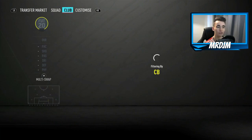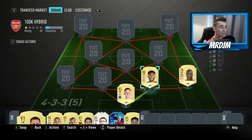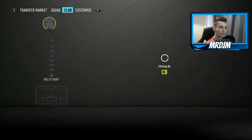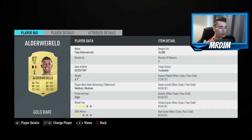Moving on to the two central defenders, starting on the right-hand side with the 80 rated Joe Gomez. This guy is a really OP centre-back on this game — 81 pace is the main stat. It's really important to have pace in defence, and Joe Gomez has definitely got that. Alongside him in the centre-back position, we have got the 87 rated Toby Alderweireld. Alderweireld does lack a little bit of pace, but he makes up for it with his 88 defending.